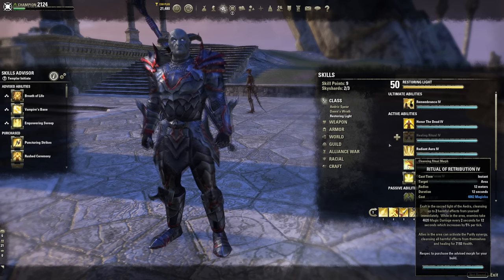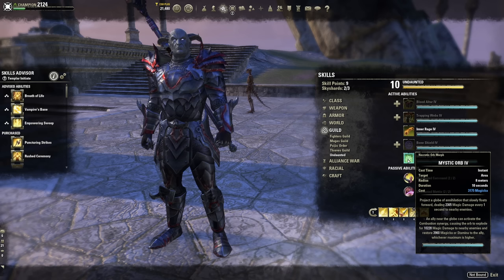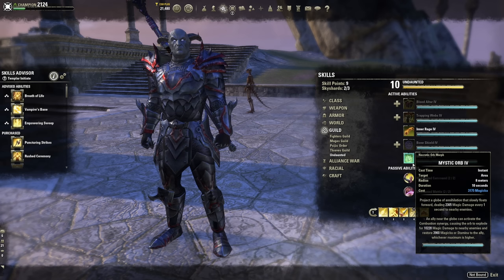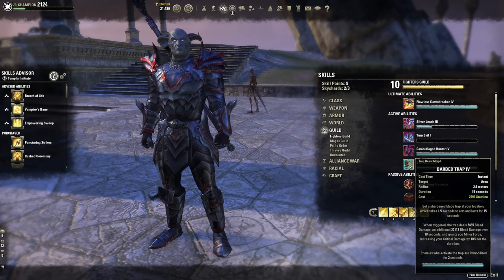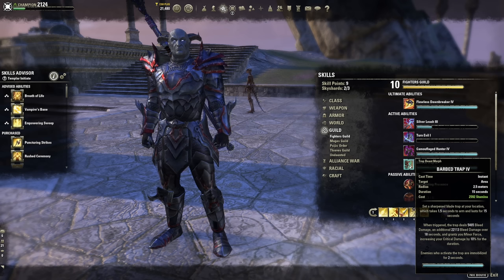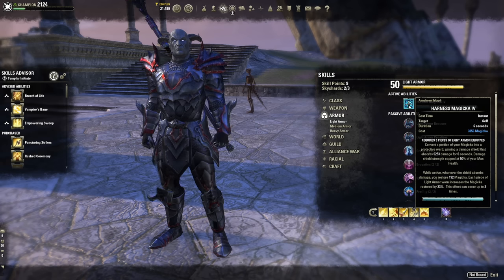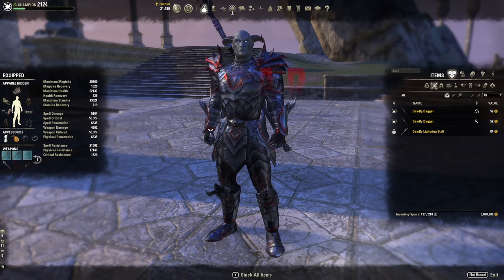If you want more damage, Ritual of Retribution is an option but costs 4802 magicka, which is very difficult to sustain in a trial on a one-bar build. Other options: Undaunted Mystic Orb for the Combustion synergy, Proximity Detonation on trash mobs, or Barbed Trap from Fighter's Guild — it buffs your bar with weapon and spell damage, applies Minor Force increasing crit damage, and does great single-target damage. Under pressure, slot Harness Magic. Purifying Light and Blazing Spear are really strong in a group.